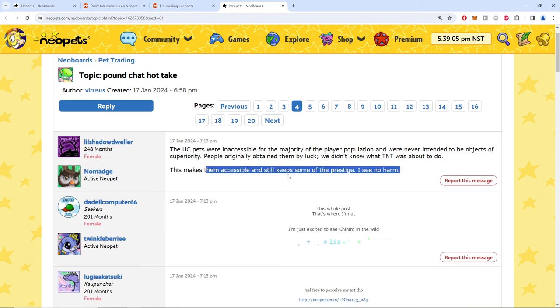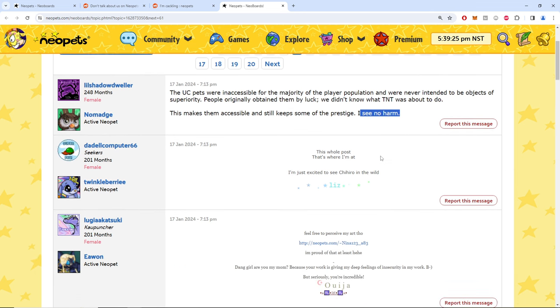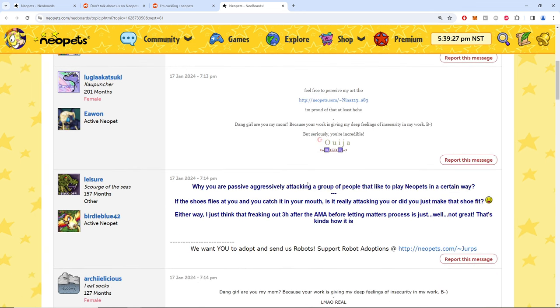The change keeps the old design and art to a degree, but the prestige is kind of gone. Someone says 'I see no harm' — they have the magic stick. Meanwhile someone else is asking 'why are you passively aggressively attacking a group of people that like to play a certain way?' Like, if you don't want to share your toys, screw you, I'm going home.